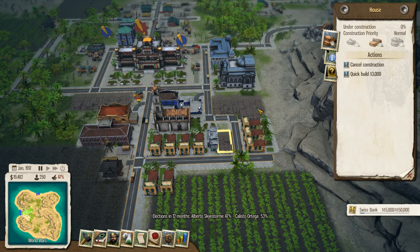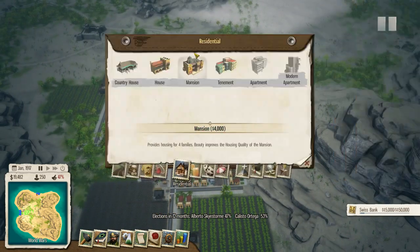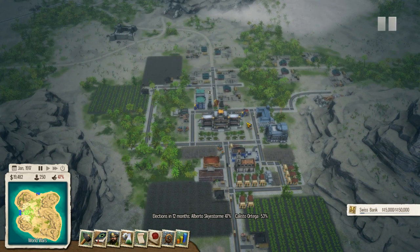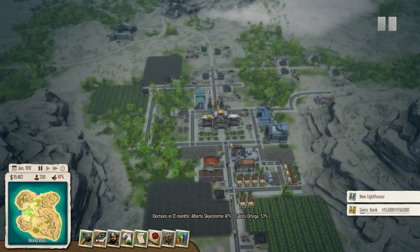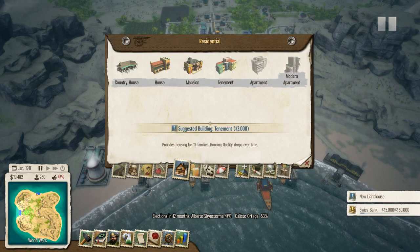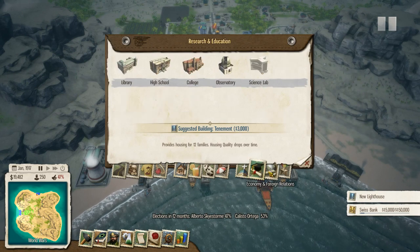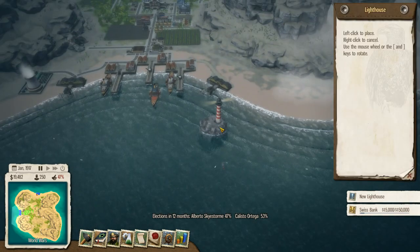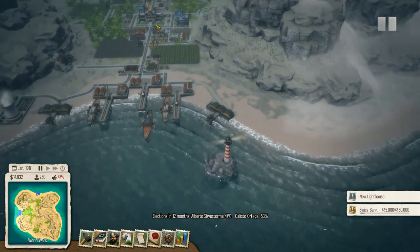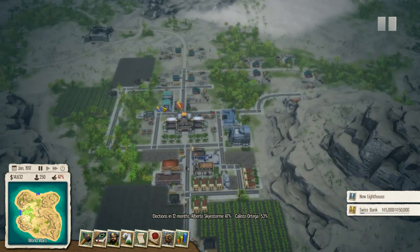That's three thousand to quick build a house - good lord above, that's a lot. Let's leave those to build. According to calculations the tropical economy will reach the point of collapse - build a lighthouse. We'll accept that and do that now before I forget. Where is lighthouse - I know it's up here somewhere, there it is. Economy and foreign relations - let's plonk it in. We've got some more contracts so I need to check the trade.